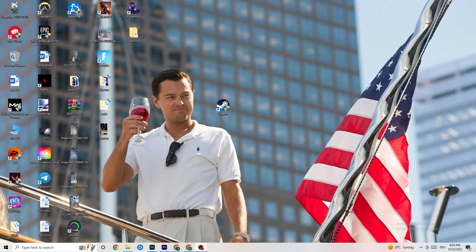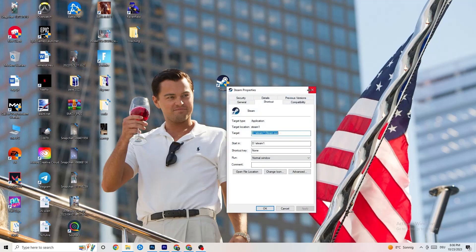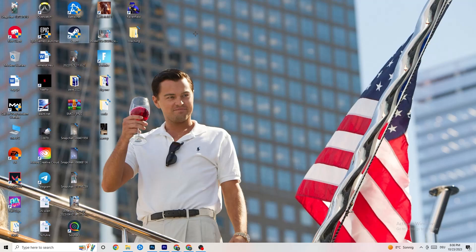After that, restart your PC. You will see the administrator symbol on the shortcut, and this will ensure it always launches as administrator, helping reduce crashing issues. Do the same thing for your game shortcut — right click it and copy the same compatibility settings — then restart your PC again.